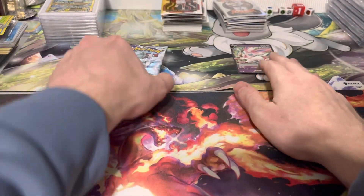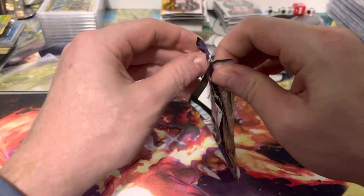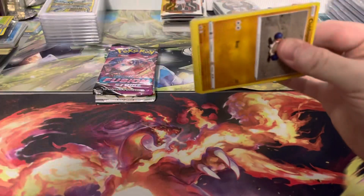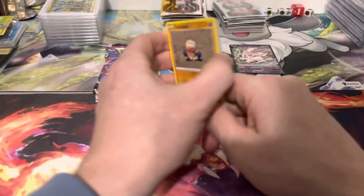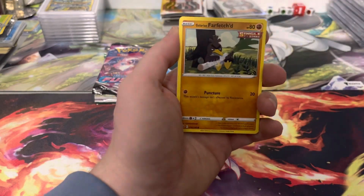We haven't done great on the last two tins — we did hit a secret rare Training Court from the first tin we opened, but haven't done much in that second tin, so hopefully today can change that. For Chilling Reign we're looking for Legendary Birds, Blaziken, or Snorlax.